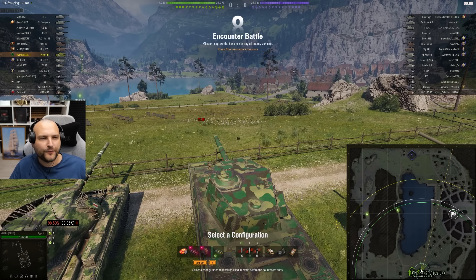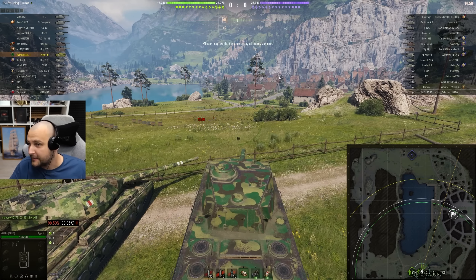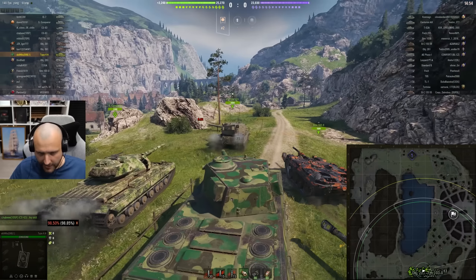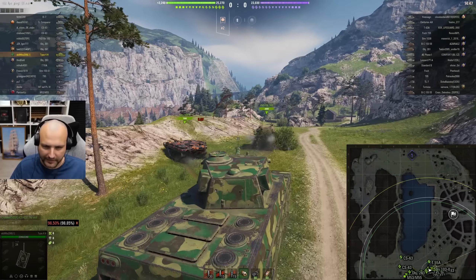Good day fellas! I hope you are ready for your daily dose of skill. Today we are going to play with a Type 4 Heavy - a tier 9 meatball, the most beautiful tank to farm. I would not say the most beautiful tank to play with, but we are playing with a competitive gun - 600 alpha damage - and this is the right gun to play with in order to be competitive.